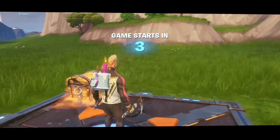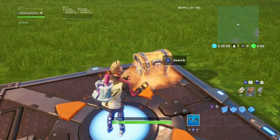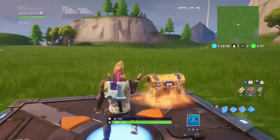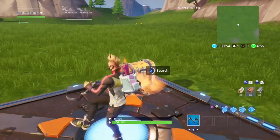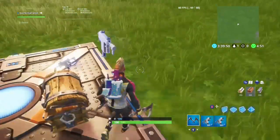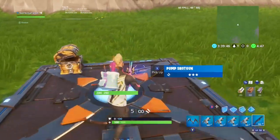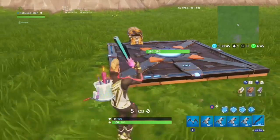Hello guys, welcome back to another Fortnite glitch video. Today I'm going to be showing you how to double pump. Now in Fortnite, it's only in creative right now, but let's say they take it unvaulted back — you can do it in that game mode. All you need is four different guns; they could even be consumables in your inventory, anything that fits, and two pump shotguns.